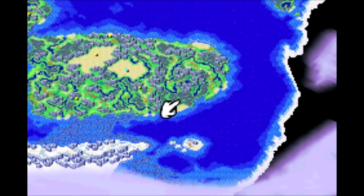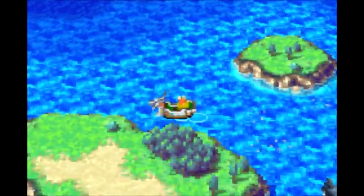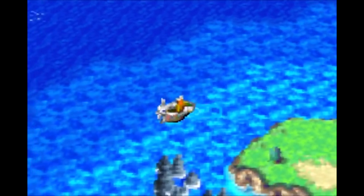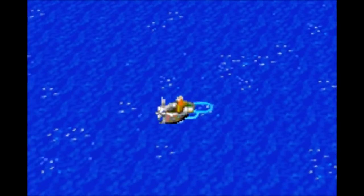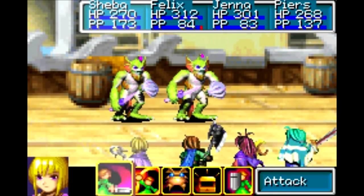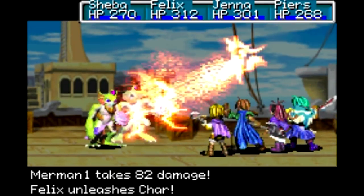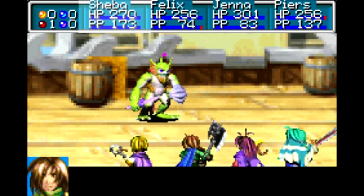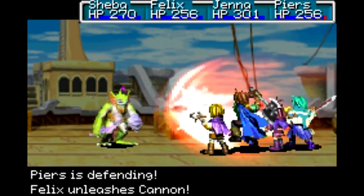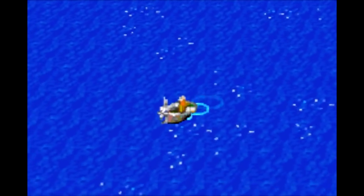I need to get all the way down to the bottom of the east side of the Asenia continent there. Let's just go to the southwest for now. Eventually the plot will direct us to do some stuff over there. Same thing with Azuma too — both of those places, even the island at the Sea of Time, they all got little dungeons for us to go through. But some of them we just can't really do a whole lot with right now — we need some more synergy.